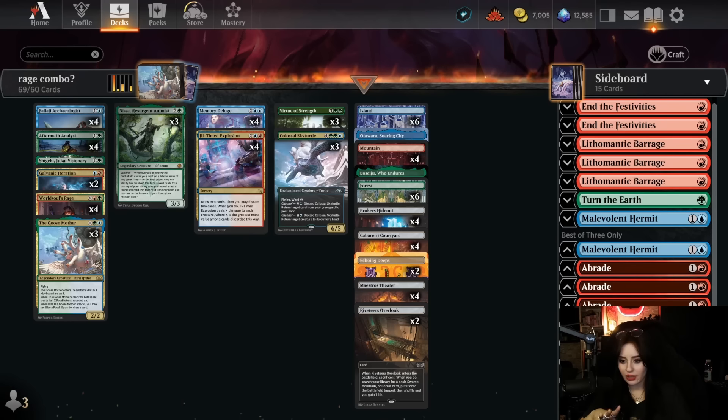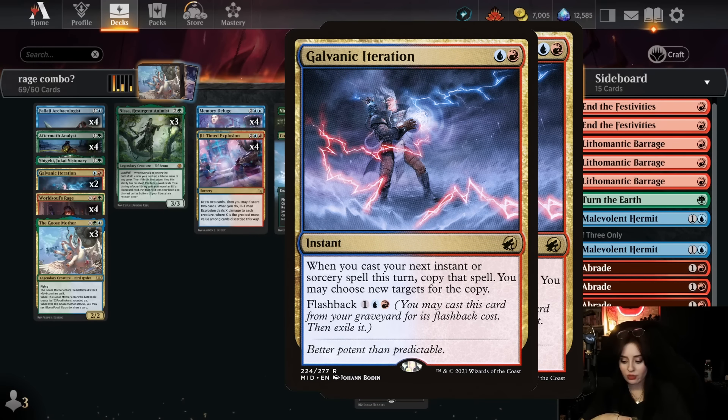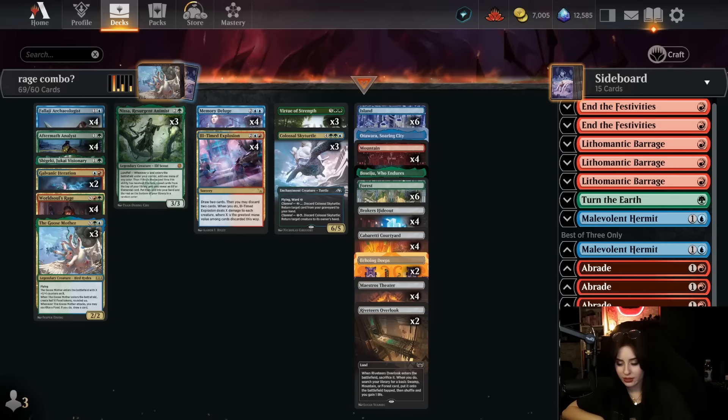I really like that. I like my games to be somewhat fast, and this deck, even though it can have slow games, is capable of very fast games. I almost killed my opponent on turn five, and I'm pretty sure with the right hand you can win on turn four. This deck is really good against slower midrange decks and control decks. Against control, you look for your Galvanic Iterations — play one, get the copy back from the graveyard, then cast World Soul's Rage, so you have three copies coming at your opponent and they can usually only counter one.